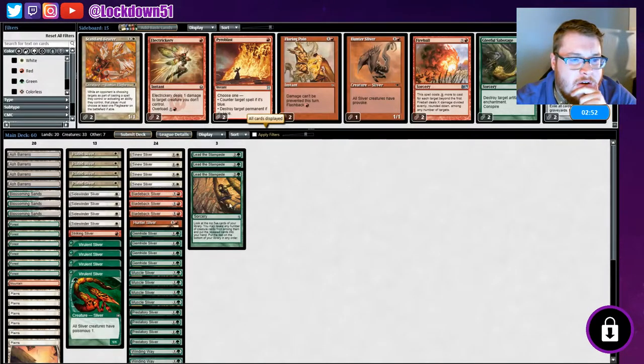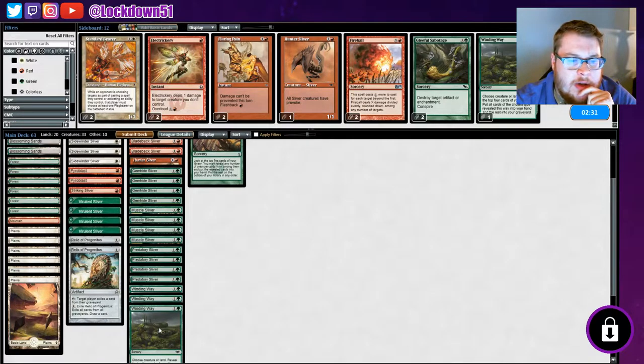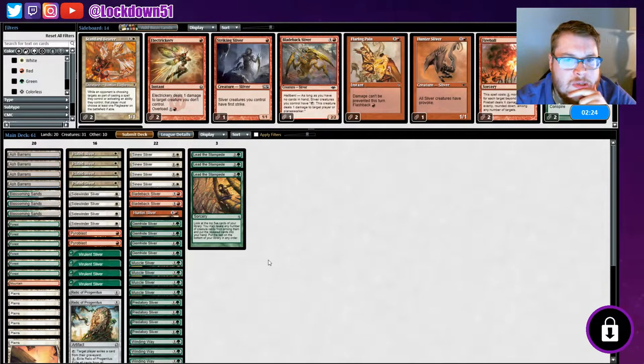We can begin the sideboard; we just had too much, we're gonna start swinging in and clearing the board — that was pretty good. Blade Back is still pretty nice but we need to make room for sideboard cards. Electricary I don't think will be good here. Relic will be good. We'll drop a Winding Way. I don't want to drop too many; we'll drop one Blade Back — we can cut the Striking, that's not a huge deal.